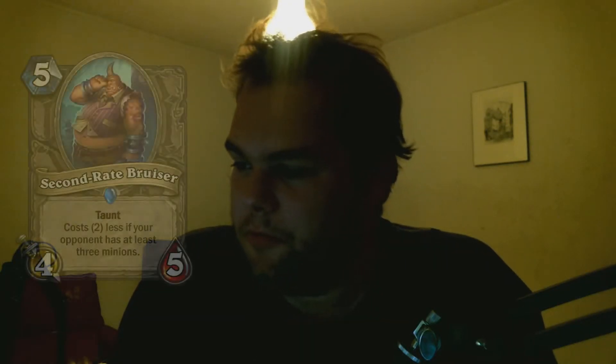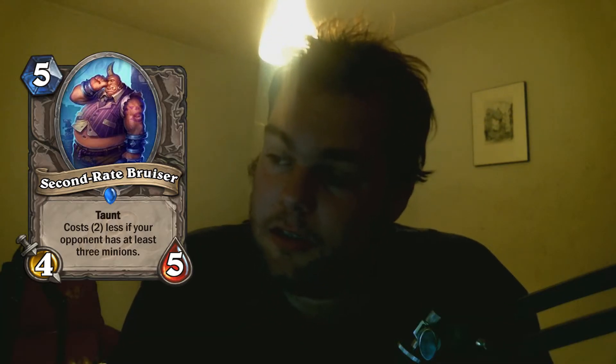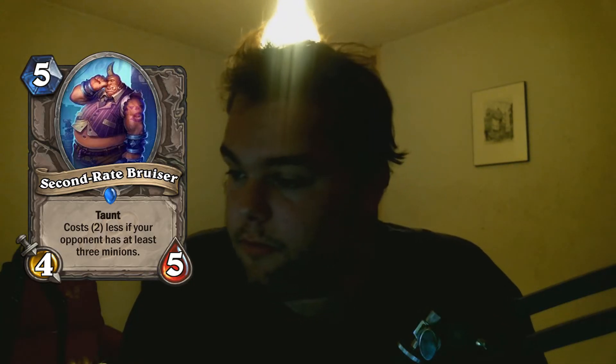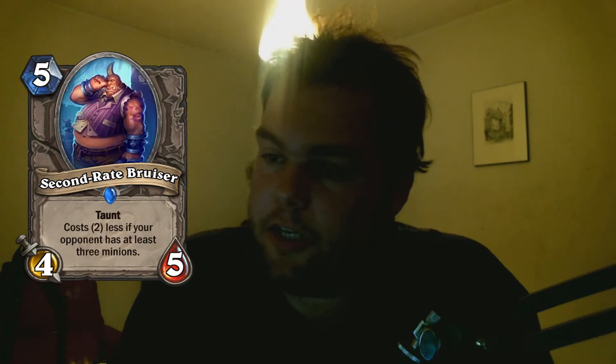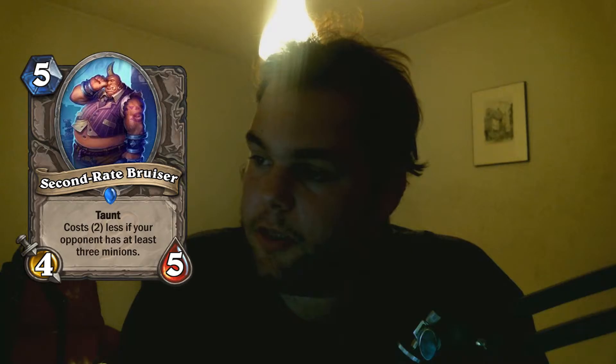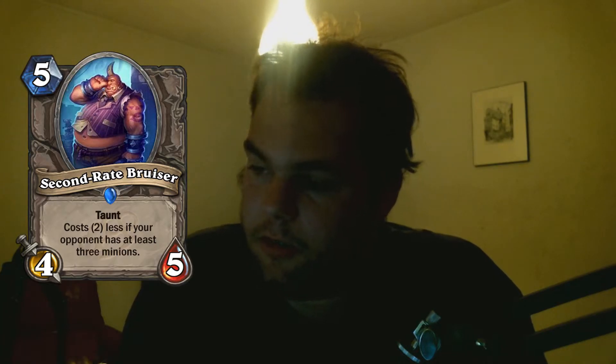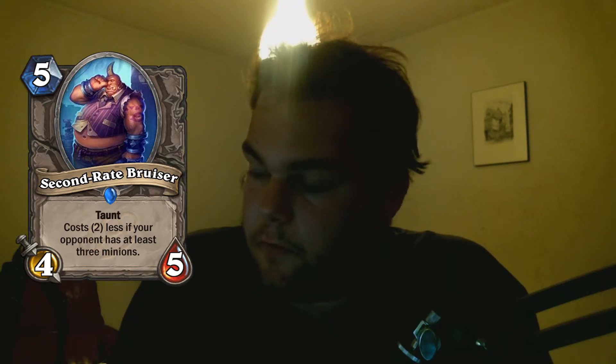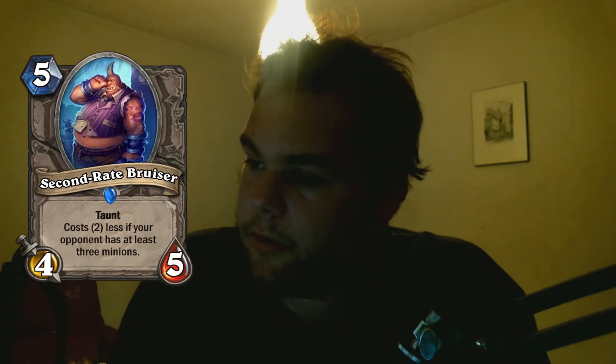This was actually one of my favorites — 5-mana 4-5 2nd Rate Bruiser. Taunt. Costs 2 less if your opponent has at least 3 minions. So it's a good defender on aggro. If my opponent has 3 minions on board, it's a 3-mana 4-5. That's almost a traded Xenjin Shieldmaster stat-wise. Yeah, it's a pretty good card, at least if you're fighting aggro. Not a card I will use every day on my decks, but maybe someday.